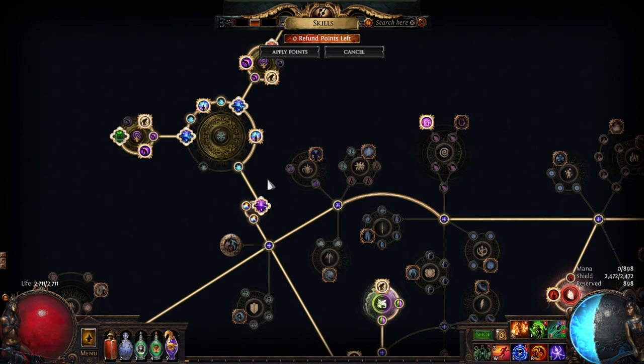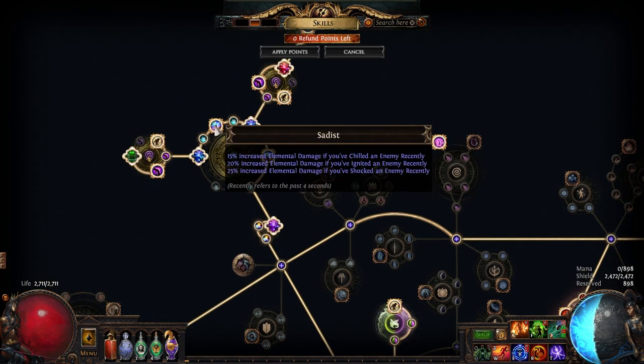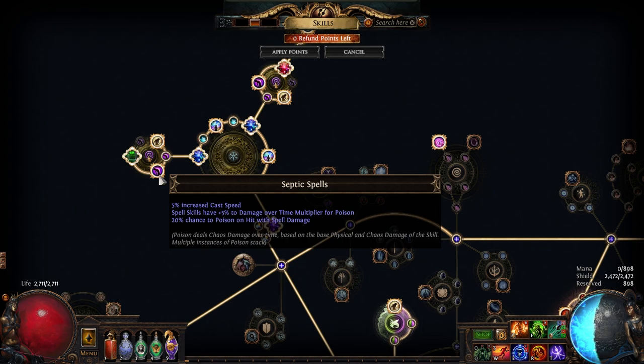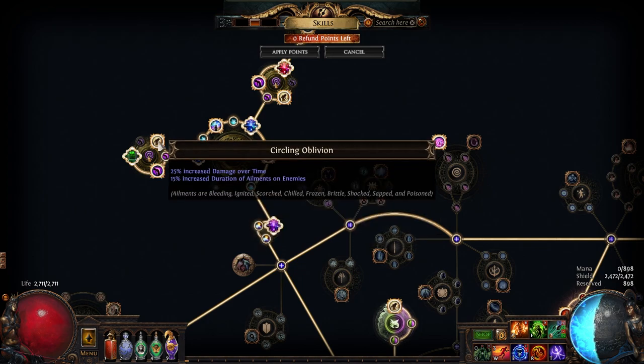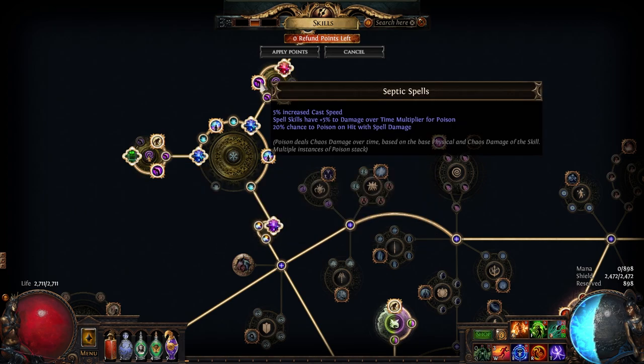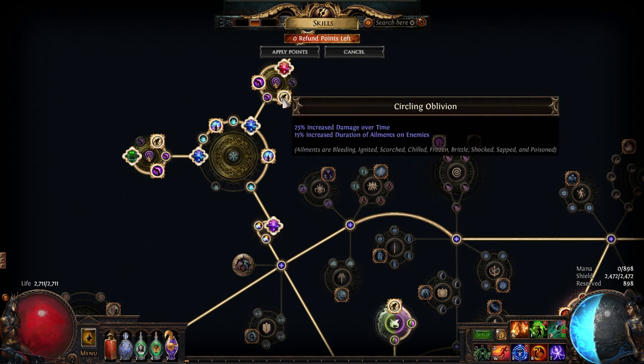The large clusters serve their purpose of giving us additional resists to bring us over the cap along with a bit of damage — nothing too special. Now the two medium clusters on the left side are the same in terms of their notables: Circling Oblivion and Septic Spells. We only need one Septic Spells notable to break the 100% chance to poison breakpoint, but it turns out it's a fine damage node compared to the others available, so I took two of them. That caps our chance to poison on hit, which is critical.